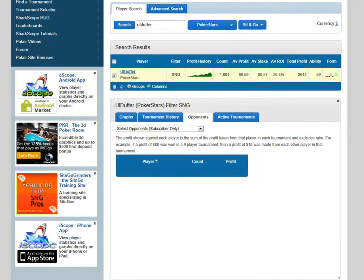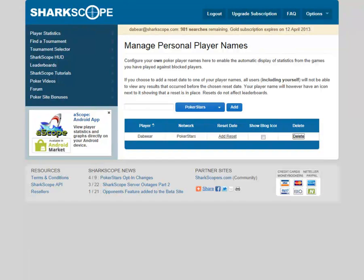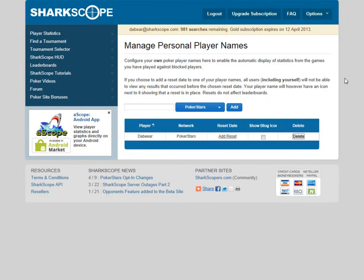The other topic I want to talk about is getting information against blocked players and the Versus Me function. I mentioned this in a previous video regarding PokerStars, but this applies across all networks, so I want to re-emphasize how important this is. To recap: go to Options, Configuration, Personal Player Names — you need to set yourself up on SharkScope for it to recognize you.